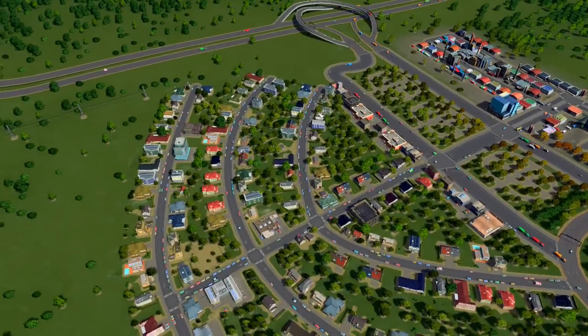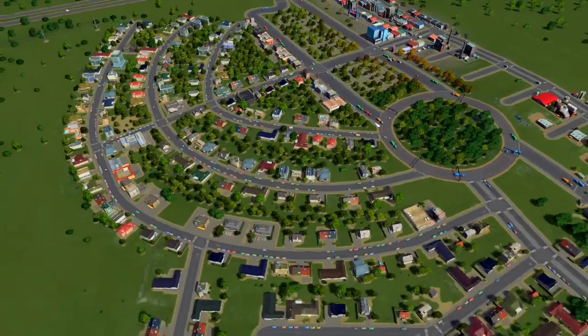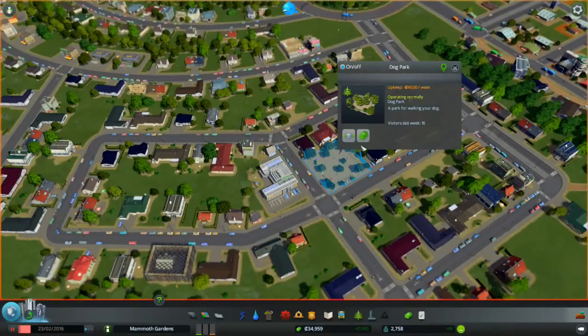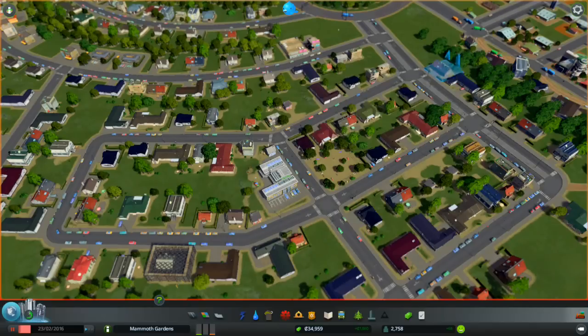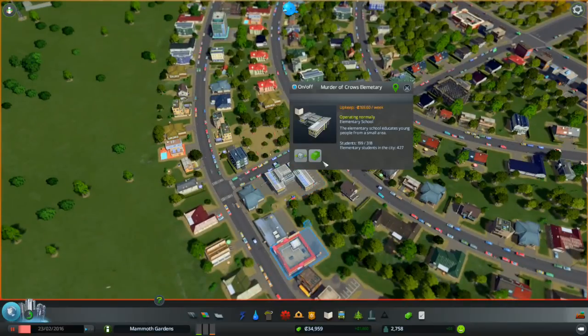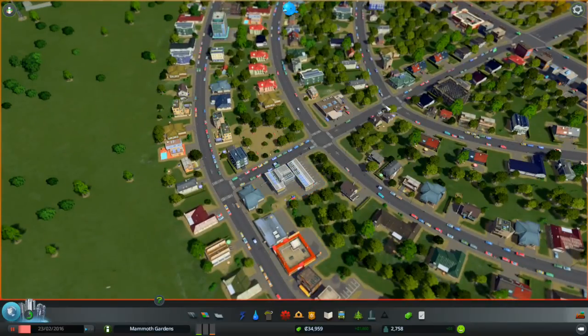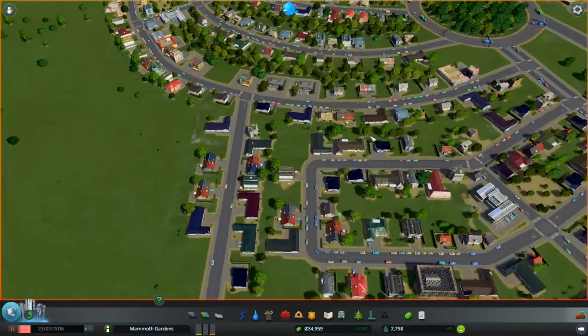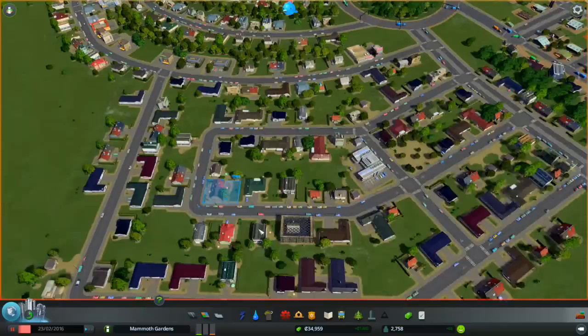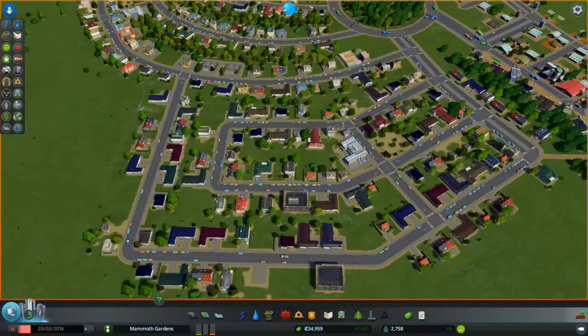It looks like a business is upgrading. I cut the connections right here so that we have the minimum number of intersections slowing us down. We're growing and expanding — we've got our parks and our little dog parks. In fact, I should name them. This one needs to be Tate Park, after our dog Tate.